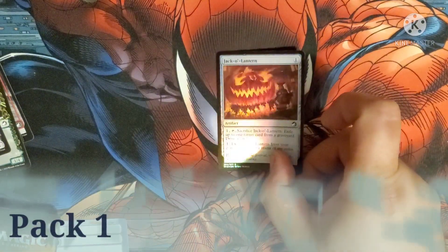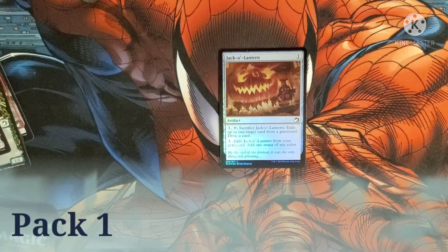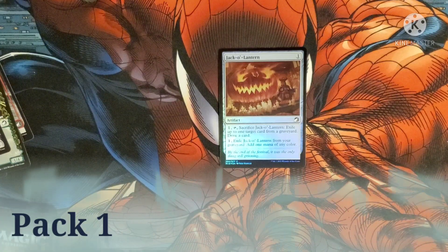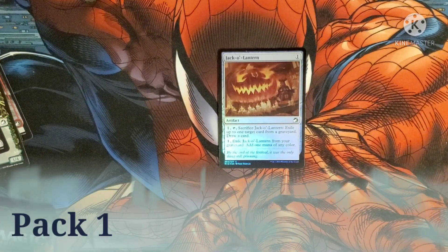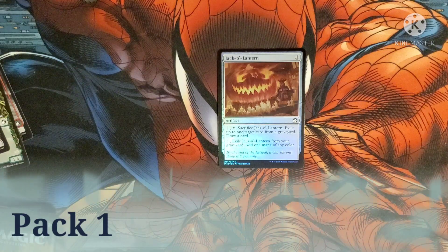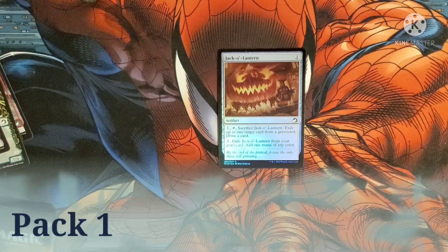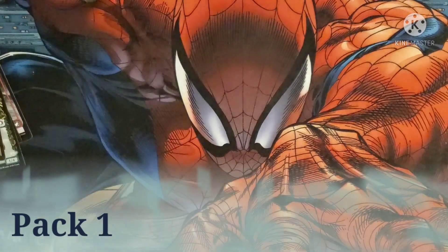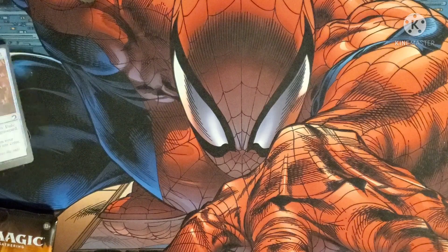Our foil is a Jack-O-Lantern — costs one for an artifact. Pay one, tap it, sacrifice it to exile up to one target card from a graveyard and draw a card. Or you can pay one to exile a Jack-O-Lantern from your graveyard and add one mana of any color. That was an interesting pack — but that's one of three.